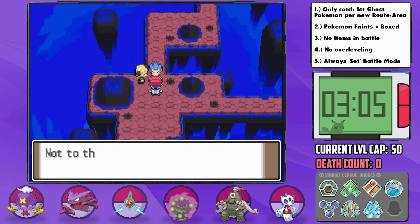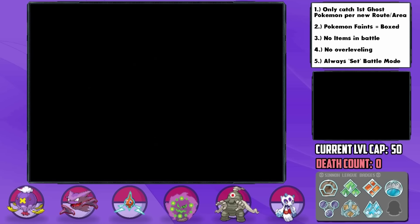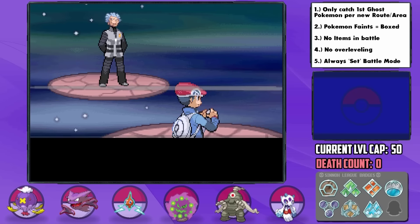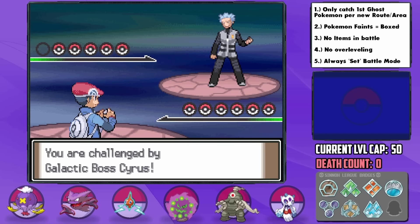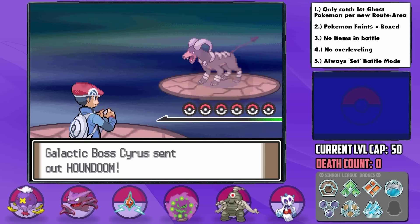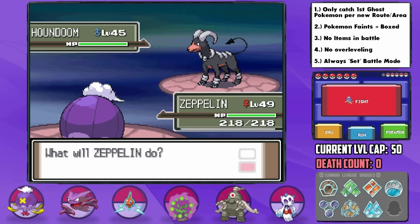After grinding in Mt. Coronet for Cyrus, it's time for the most terrifying battle I can think of for our team. I theorycrafted for a solid 2 hours for this fight, thinking of every possibility, and finally I came up with the only strategy I could think of that might be a teensy bit viable, and it all came down to 1 TM that could save us.